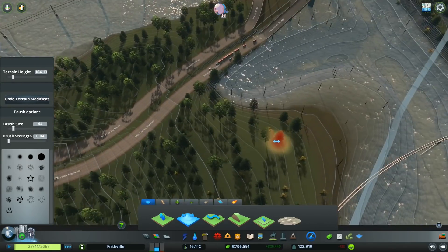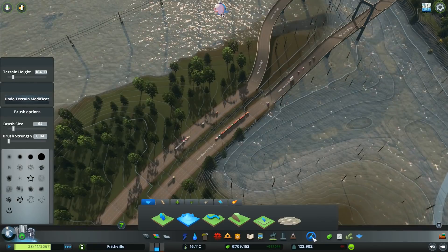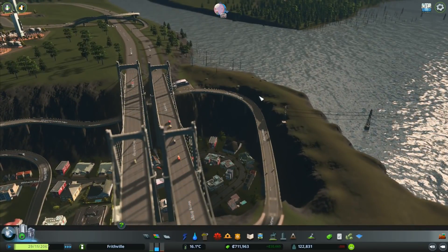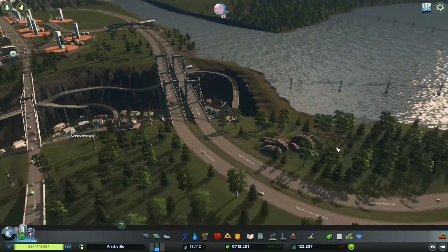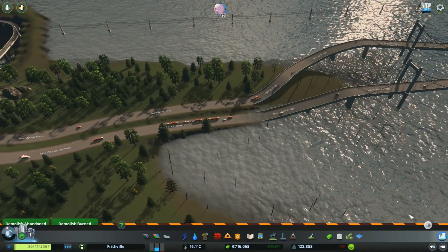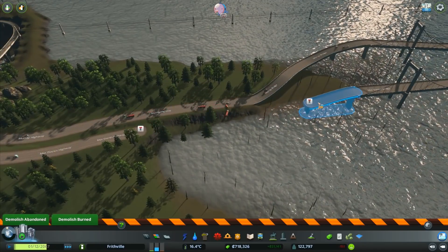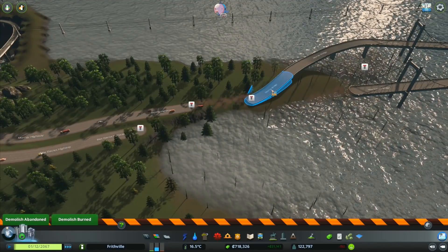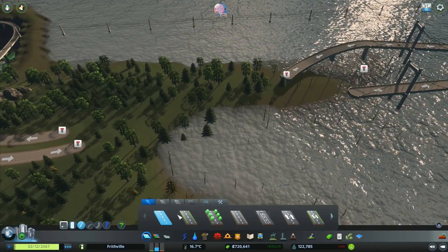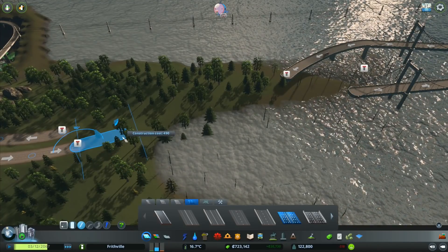That should keep everything safe. The other thing we need to worry about is the water coming across here, and this is not a case of raising or lowering the terrain - this is a case of actually raising the road. All of this is now safe, no water coming down into there. So the next bit: we want to take our bulldozer, remove those roads there, and bring the road back over here. We'll go to standard highway and bring it out.